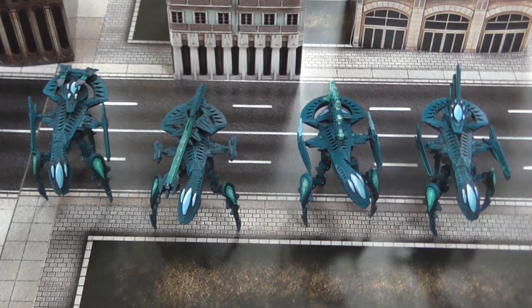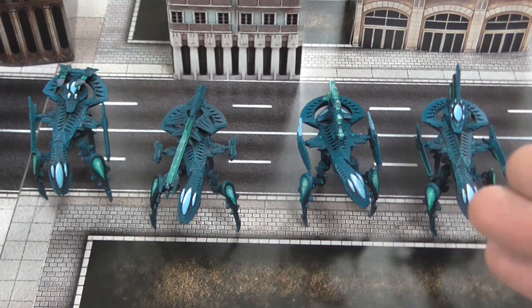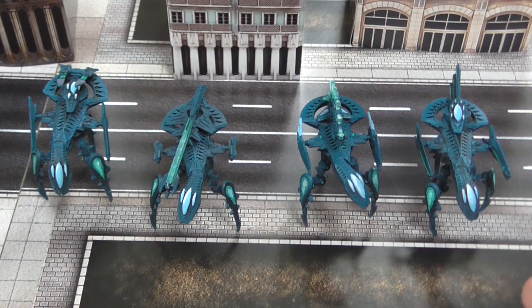Hey, Blue Table fans! Spencer here with your second Shaltari tips and tactics video. This time we're discussing Shaltari warstriders. Currently there are four types available to Shaltari forces: the Jaguar, which is the main workhorse; the Ocelot, which is heavy firepower; the Dream Snare, which is more of a support strider; and the Coyote, which is your command strider.